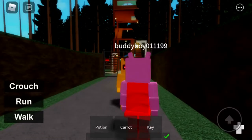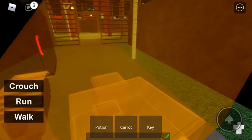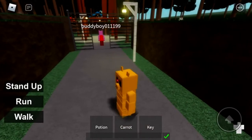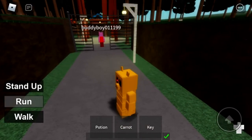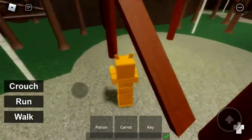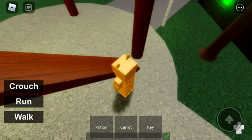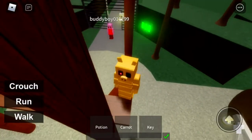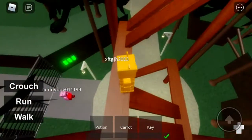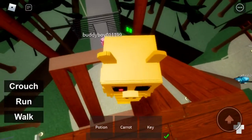Hello, what is up guys? Today I'm going to be showing you how to get the Imperial Gold Badge. First, you want to head up here to the Watch Tower. Sorry, I had lagging really bad, but you want to first head up here to the Watch Tower.